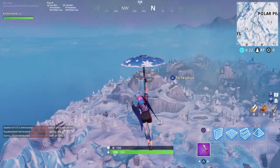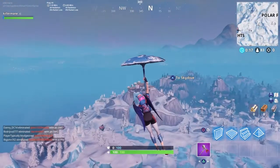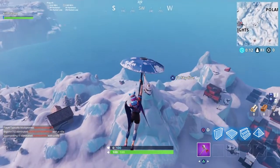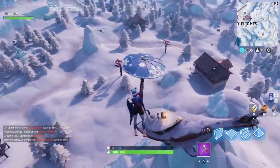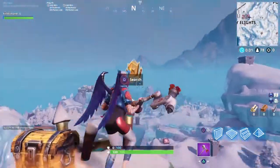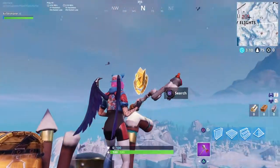Here's the video for season seven week one secret battle star. As you can see right there, that's the Viking ship, that's the battle island. This is what you need to go to right here. You get on top of the submarine, and it's right here. On the map, as you can see, it is B, right at the center of B, all the way down to eight. Mark it on the map, here you go.